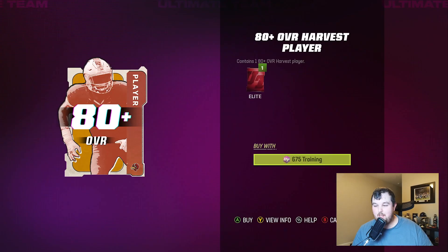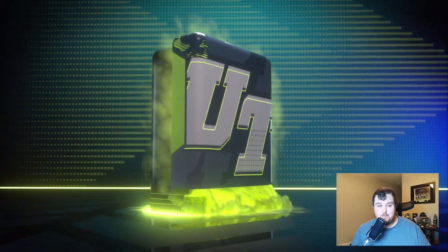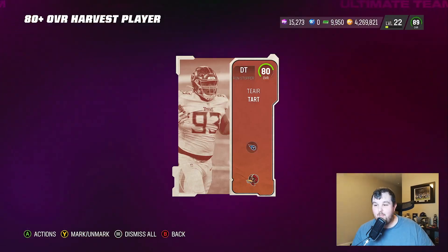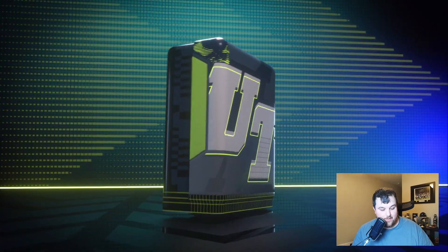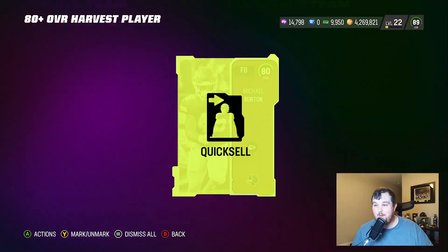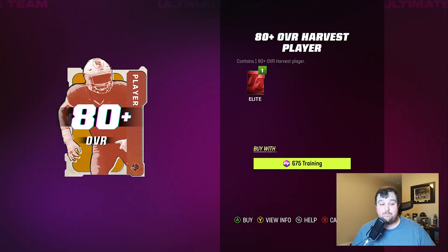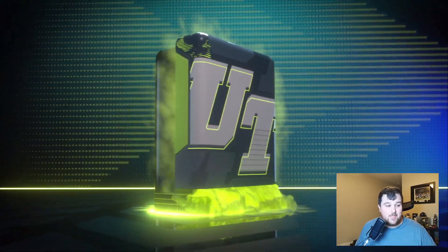I mean, Nick Chubb and Cam Jordan aren't necessarily like world-beaters — they're gonna be some of the best players at their positions, but they're not exactly cards worth ripping 300 bundles to get. We're just doing it because they're LTDs and maybe we get lucky.